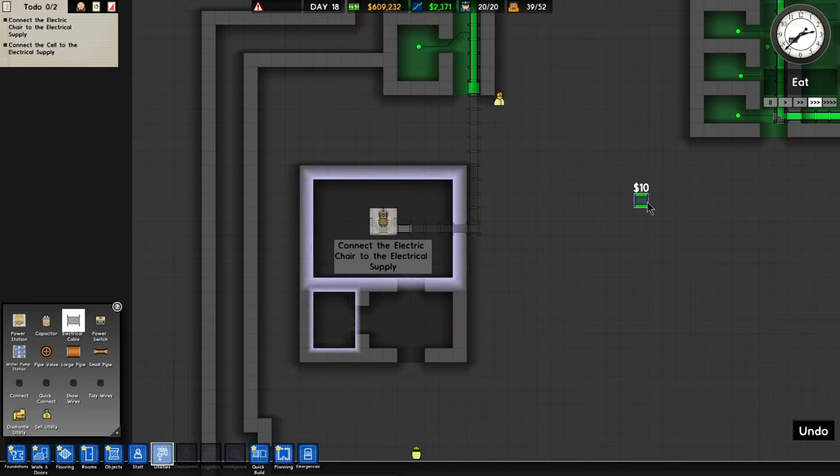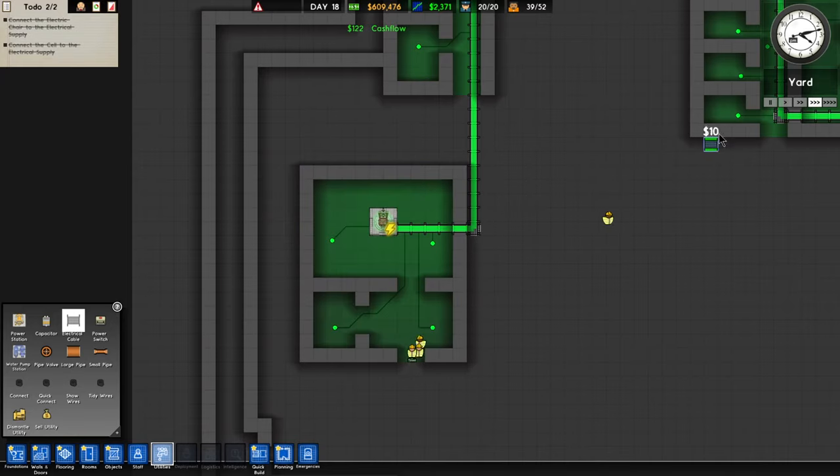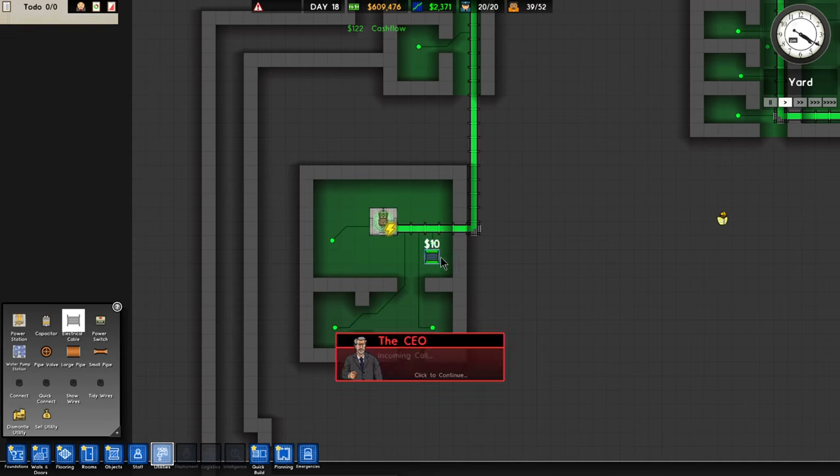We wouldn't want to keep Edward waiting too long, but not for nothing — you should have told me about this before I said it's time, Edward. Because now we're like, oh wait, we've got to hook up power cables, and this would take a long time. We'd have to tear up the floors inside the cell area too. Okay, we have the power. Are we done?